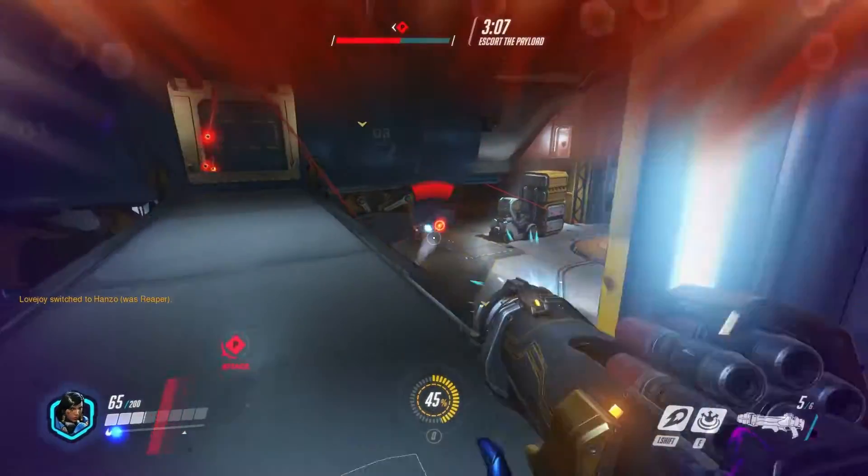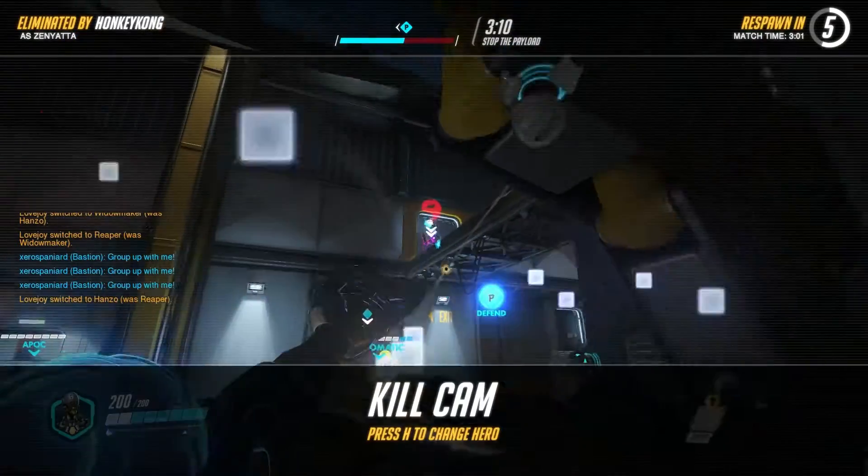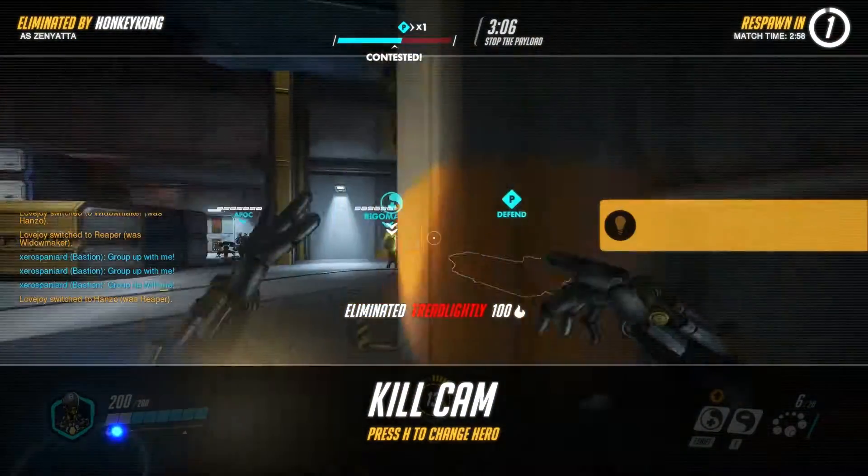Don't go into a match thinking you're going to stick with one character. Adapt to the changing scenario and enemy team. If you pick Bastion but the enemy team has a great Tracer who keeps showing up behind you, change characters.